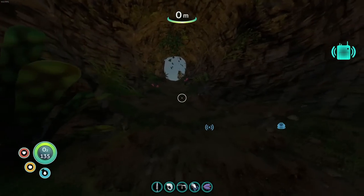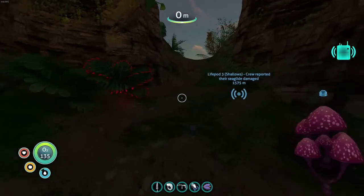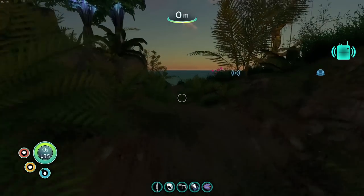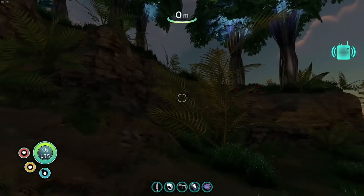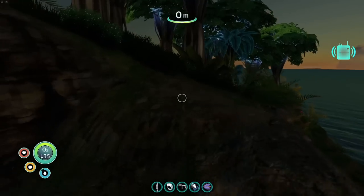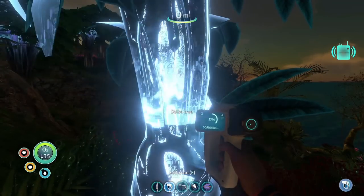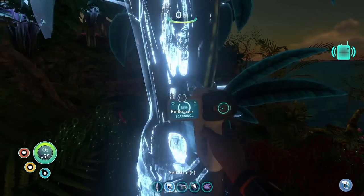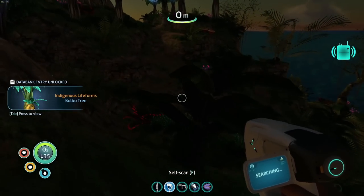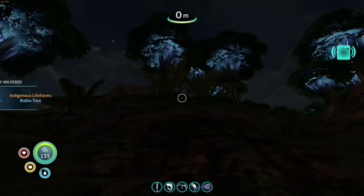There are a few things on here you can scan — all these different types of plants and stuff, though they're not super important. We'll come out here — there are kind of some pathways you can take. There's a bulbo tree here — I think this gives a bulbo fruit. There are pathways that lead up toward the top.